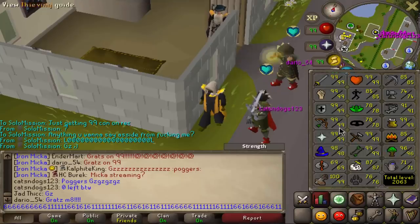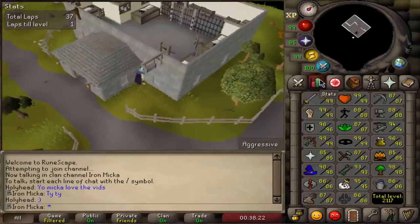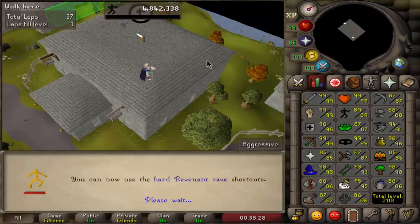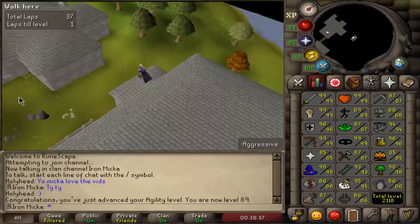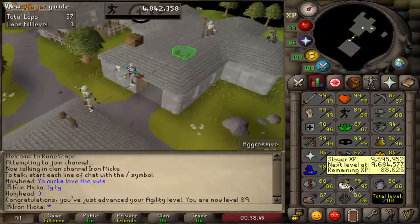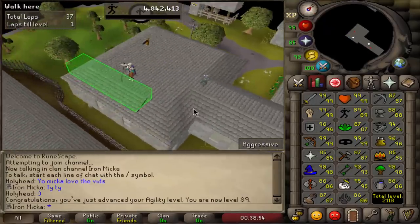I have two of the coolest capes right now — 99 crafting, 99 construction. I'm gonna sell the remaining planks I have, and then we're gonna go do some PKing. I did a lot of agility in the last few days while playing other accounts. I decided to go for 89 agility as of right now, simply because that unlocks every single shortcut in the game for me, and I am planning to do some revenants in the very near future. I only have about five summer pies left — I was heavily AFKing. It's actually a decent course to do.